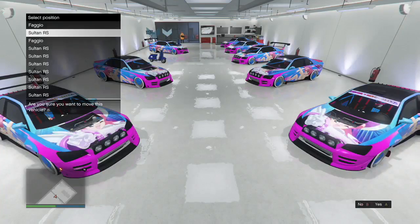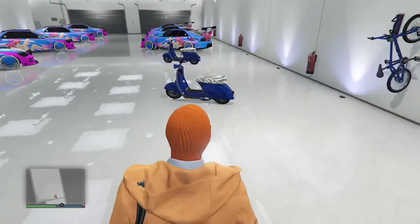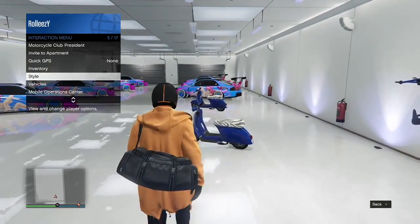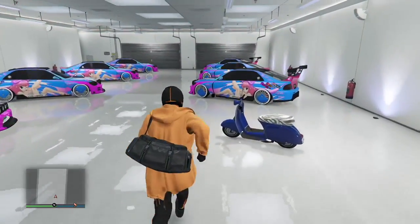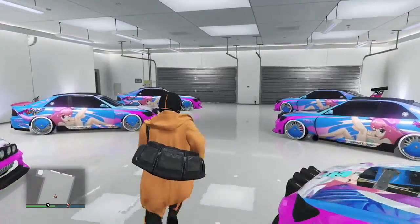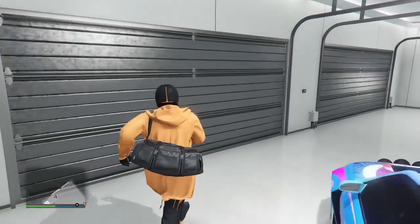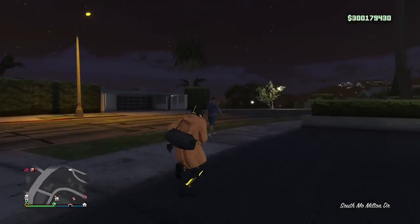Now I just want to show you in this garage — I have two Fagios here at slots 1 and 2, and everything else are Sultan RSs. You're going to need the same stuff: the MOC with the personal vehicle storage, the Sultan RS to dupe with the short lip spoiler — it will help you. For this method you're going to need custom plates. The glitch is a bit harder to hit now, the timing is a bit more precise, so it's a lot easier to just hit the glitch one time and then keep duplicating over and over again. You're going to want some Fagios or RH8s in some garages, no Fagios in your MC clubhouse if you're doing this method. This is an invite only session and make sure your MOC is on a flat surface.